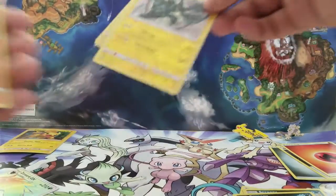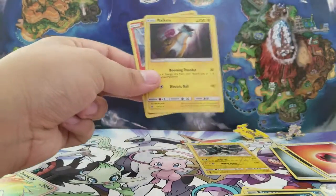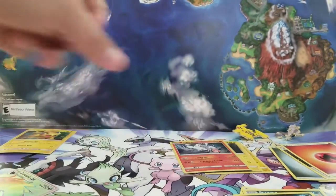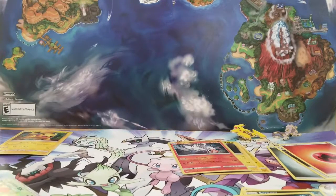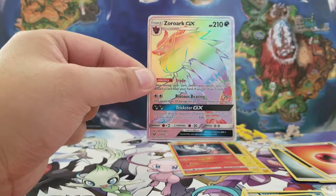Let's review what we got: one reverse rare Zekrom, we got Raikou again, we got a Reshiram holo, and in our second pack — our Mew pack — we got this Zoroark rainbow rare GX.